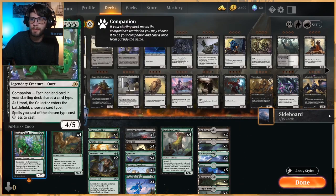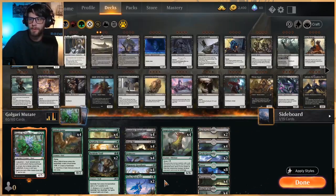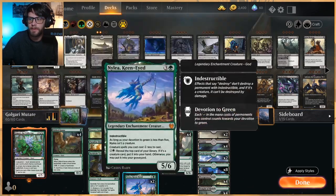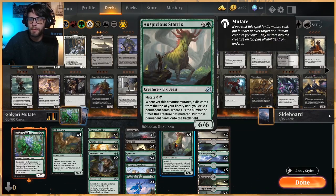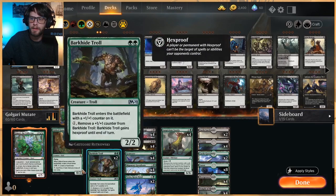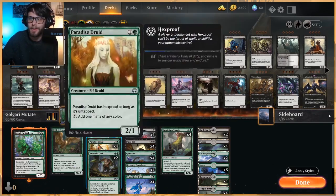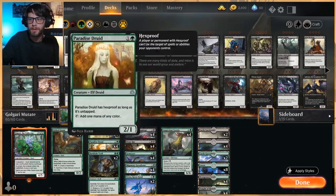It's a pretty straightforward deck — it is an Amori deck, so all of our main deck is creatures. The original list I pulled did not actually have the Auspicious Starex, but I've been so impressed with this card on multiple occasions that I felt it's probably a good idea to have it. We took out two Barkhide Troll and two Nylia to fit four of these in.